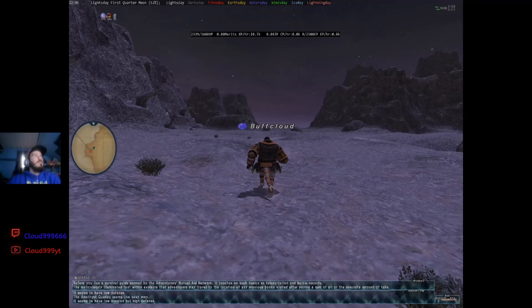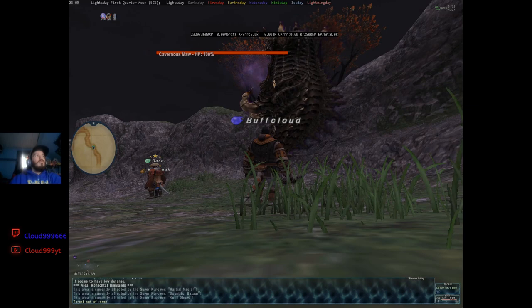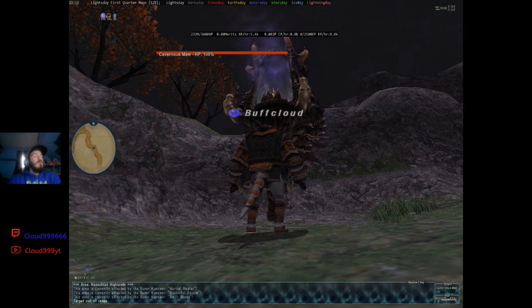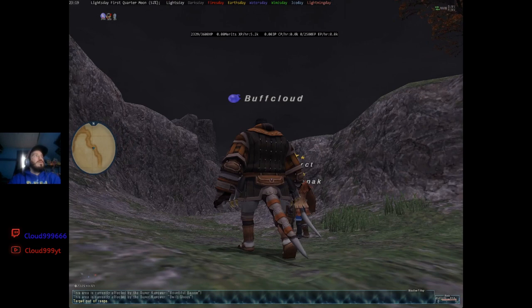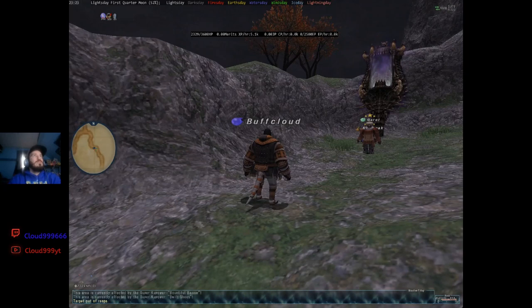I'm almost to Conchitat Highlands. I've been including lots of little things along the way, so since I'm walking by this big scary thing here — it's an Abyssia area, a Cavernous Maw. I always call them Carnivorous, but it's a Cavernous Maw. It will let you enter Abyssia Conchitat Highlands, and I think you need to be at least level 30 to start the quest for that, which I want to say starts in Port Jeuno. I figured I'd mention it since I was passing by. There's also some Goblin Footprints here, which I don't know what they're for.